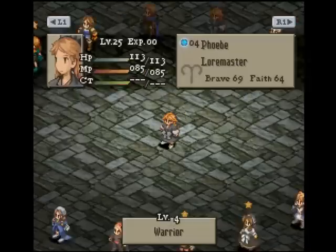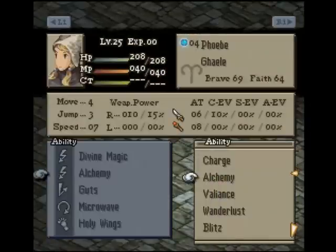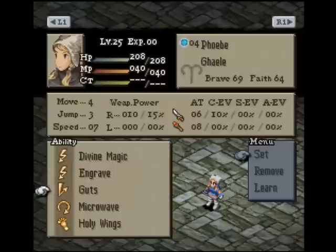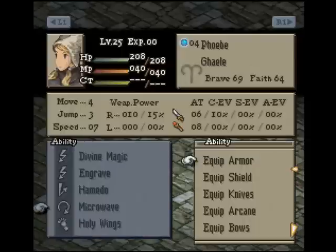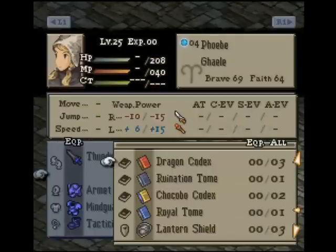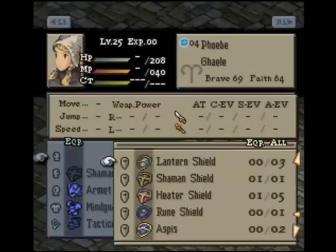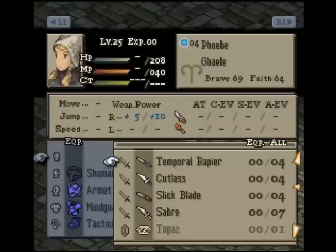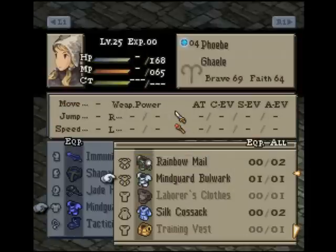I think it was her that had Engrave. She's going to be very useful — I had Engrave on her. The best shield I can give her is probably the Shaman Shield because it can evade magic attacks, or has a chance to anyway. We'll give her an Immunizer and Jade Hairpin. Cancel Berserk — we don't need that. And Silk Cossack and Stimulant.